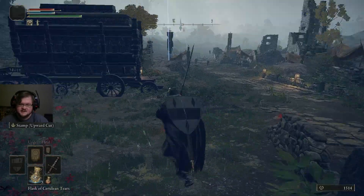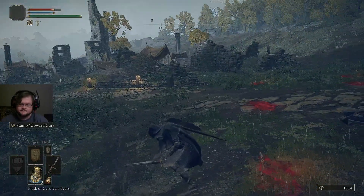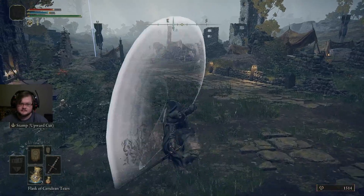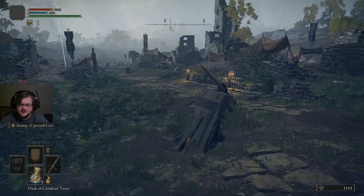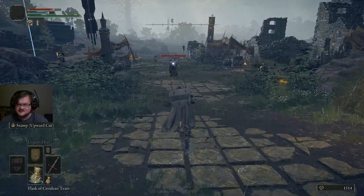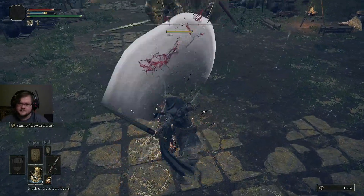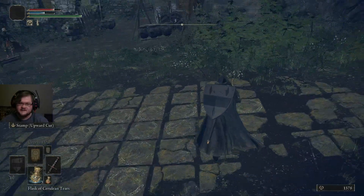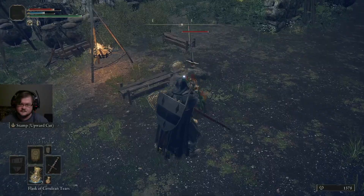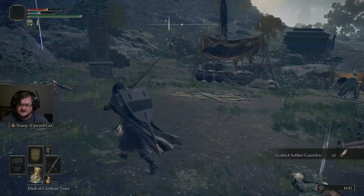Its special is called Stamp. We would Stamp and then use our heavy attack. Stamping gives you power armor — this is a concept that happens in this game. Power armor lets you flat-out ignore attacks that are hitting you. You also take reduced damage.